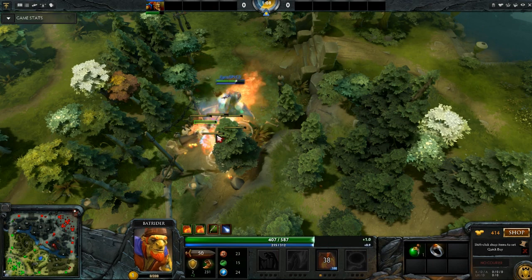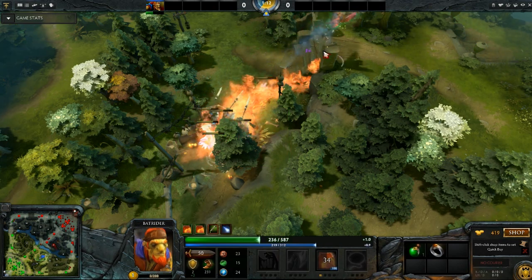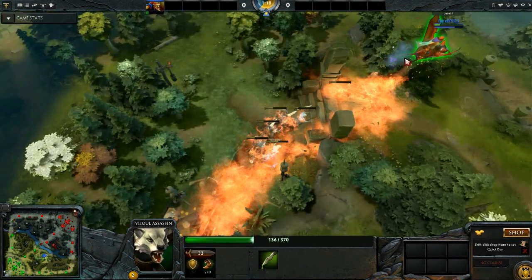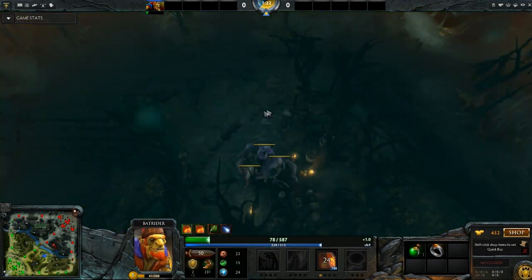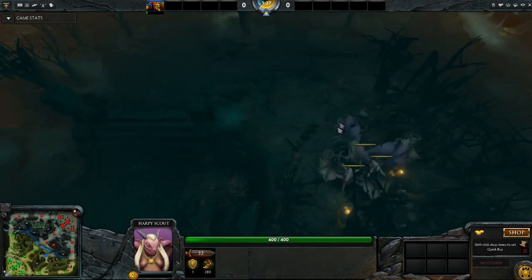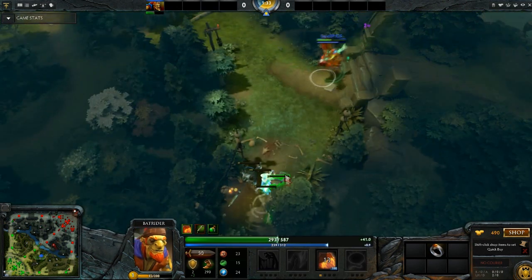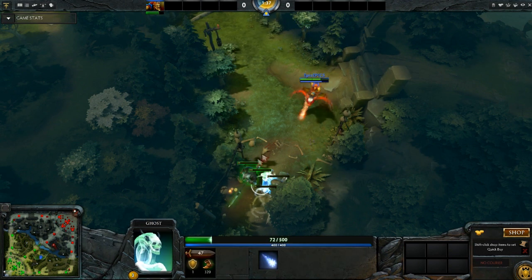First, what you want to do is stack the small neutral camp here and then Firefly on top of it at the 1 minute after you stack it once. Meaning, after you clear the 2 small creep camps, you will get your level 2 and you will get your Sneaky Napalm. On the dire side, this camp will be right here — the small creep camp, stacked once from the 1 minute mark. You will be able to burn it down after you set up with 1 Firefly and then just right click away at all of these units.